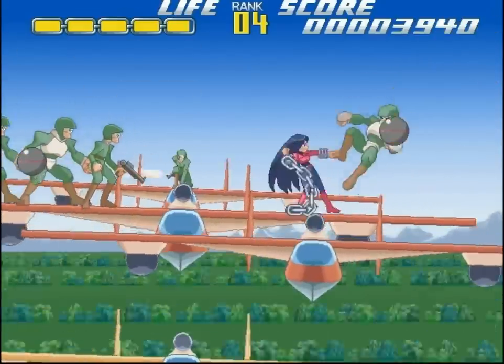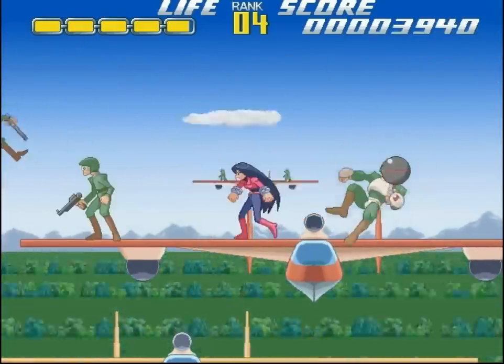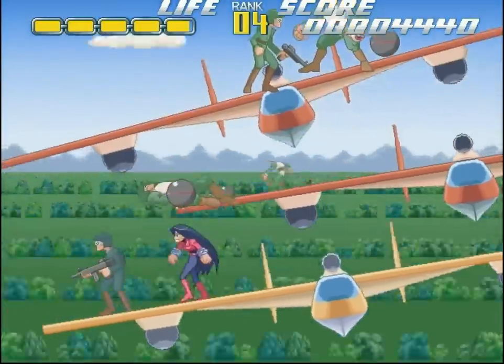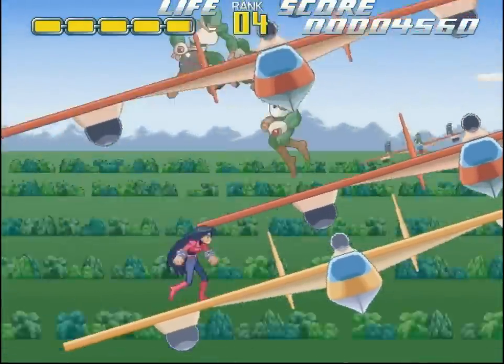We went out of our way to get that blue guy, because while most of these enemies just shoot single shots, the blue guy fires a rocket. We can knock the rocket out of the air with our chains, but if it hits us, it deals massive damage.